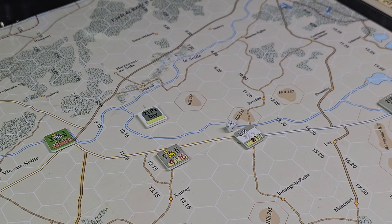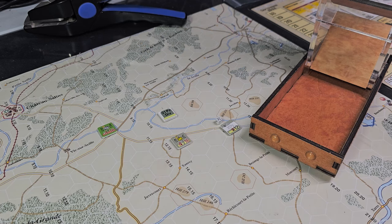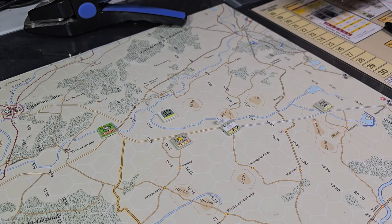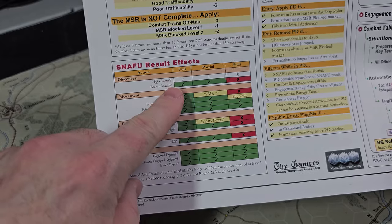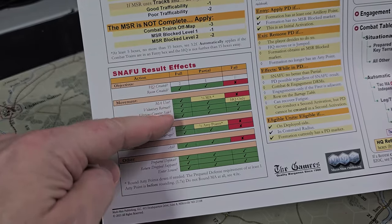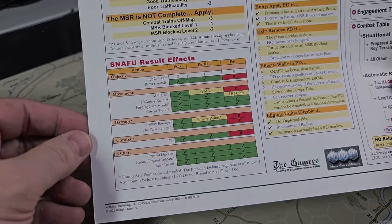We got a seven — a full activation! Can you believe it? I actually rolled decently live on camera. You definitely want to get on that full chart because it gives us two objectives. All green — we're doing good.